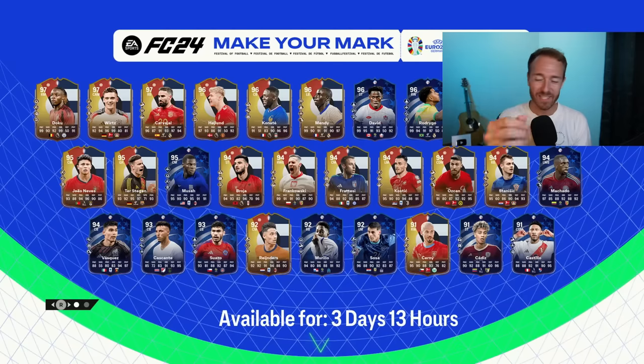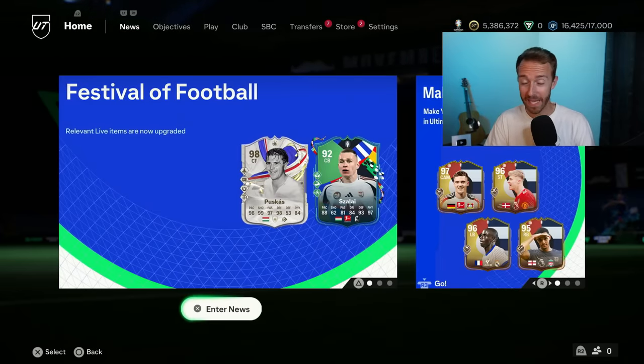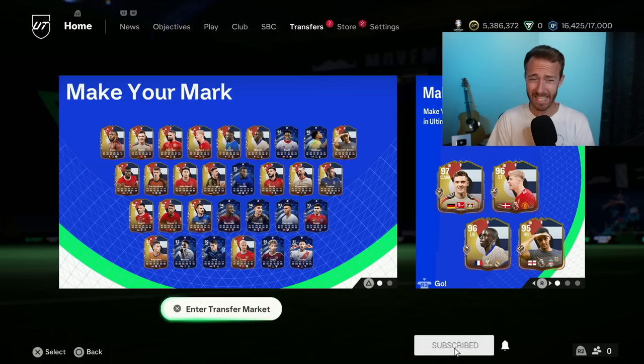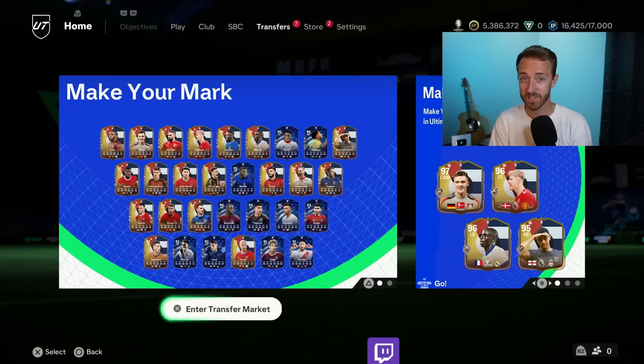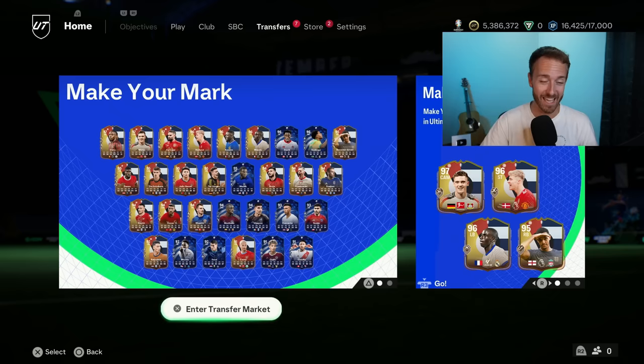Hey guys, it's Nate aka The Foot Account and welcome back to the channel. It might actually be time to save some packs even though it's June on FC24. I know it sounds crazy and it's so late in the year that you wonder, is it really worth it? But are we really packing anything right now with the Make Your Mark promo? These cards seem basically impossible to get, and all of the leaks continuing with the icon players coming this Friday are crazier and crazier. Drop a thumbs up and subscribe if you are new.